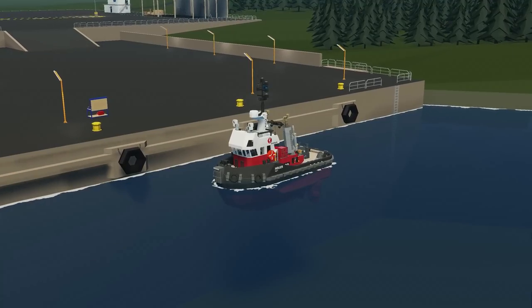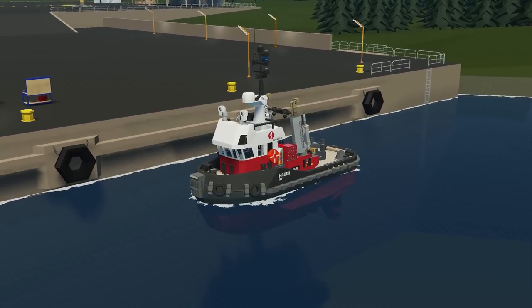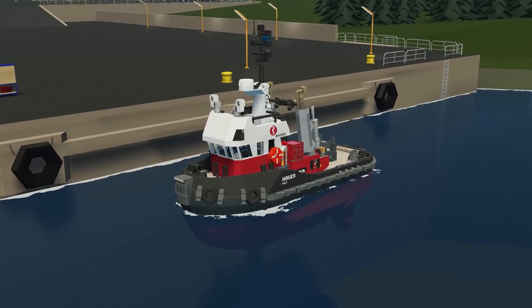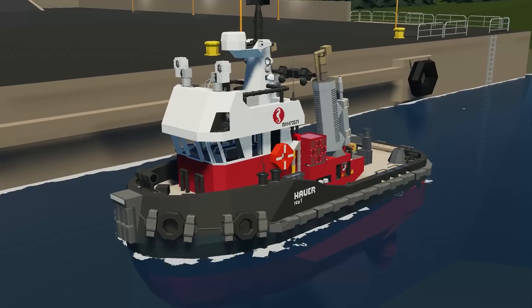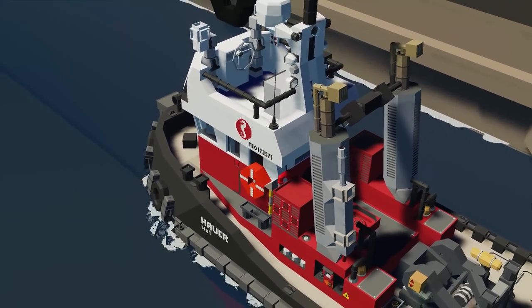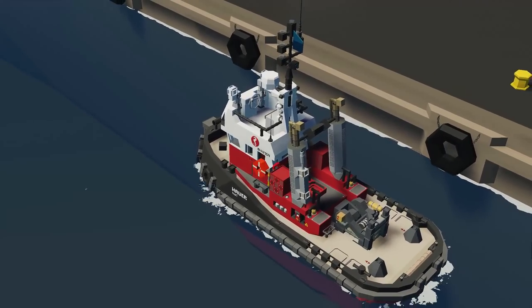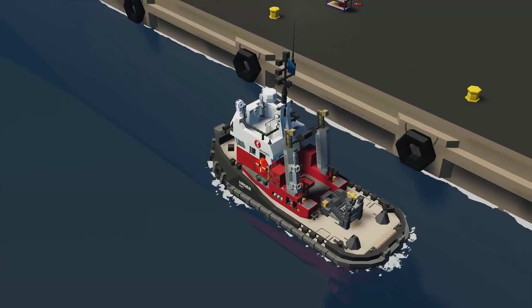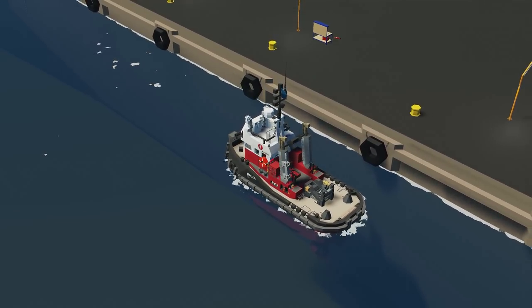Moving on to the next creation, we have the MKM Mini Tug, the Har number 1, created by SirMertak. This has a length of about 12.75 meters, a speed of about 13 knots, range of about 140 kilometres, differential steering, a fly bridge, generators, GPS maps, and all kinds of different things. I'm excited to see this one — let's spawn in and see how it works.